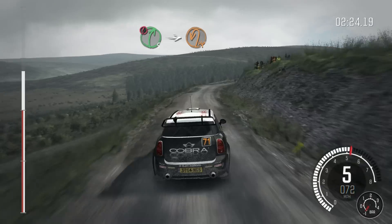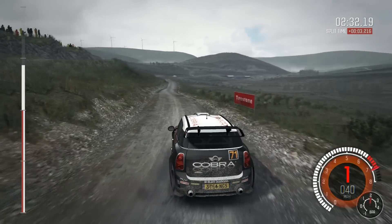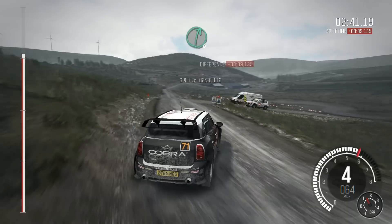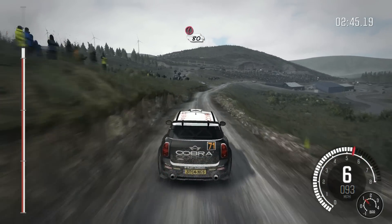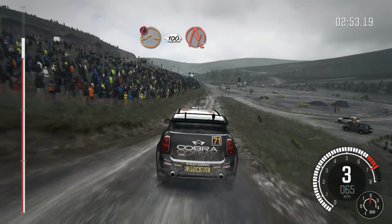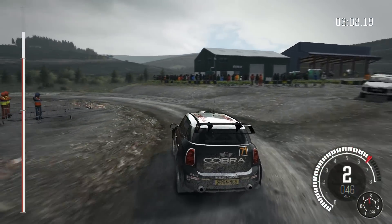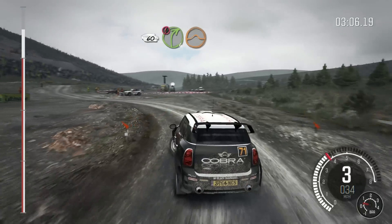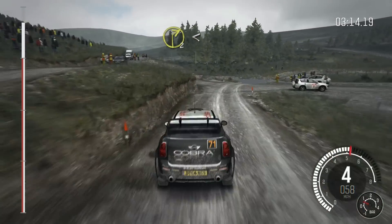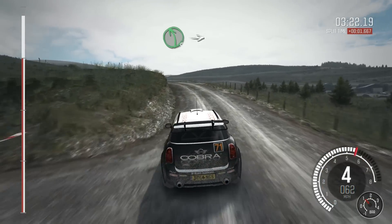Into left five, over crest, keep left over jump, one thirty. Right five long, cross junction, one hundred. Right six long, cross junction. Right five through gate, water splash. Into left one long, opens two, long. Right four over big jump, and right six over big jump, forty down. Right three, water splash. Right two through gate, opens past junction. Left five over crest, into right six long. From six feet to finish. Bye bye.